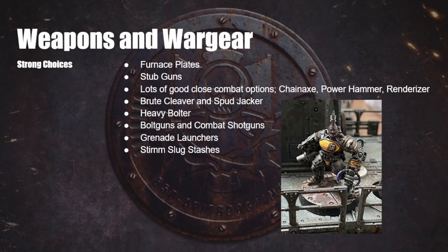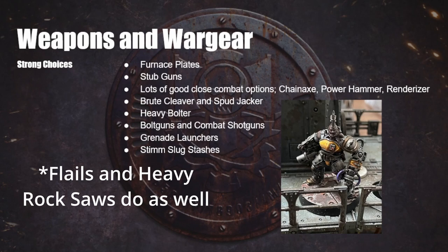I would suggest most people in your gang would benefit from having a Stub Gun when you've got the credits. House Goliath is obviously famous for being a close combat gang — they want to get up in your face and fight in close combat, and they've got a lot of good close combat options. They get chain axes slightly cheaper than everybody else. Chain axes are very, very good — some might say they are the strongest weapon in the game. They give you a bonus to hit and a bonus to your strength, as well as Rending and Parry and a bunch of other specials.